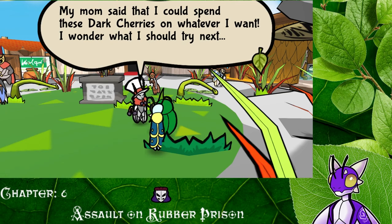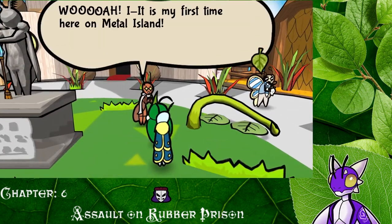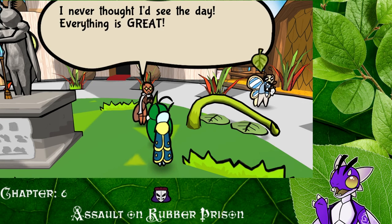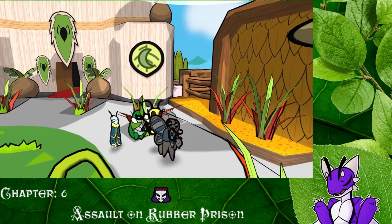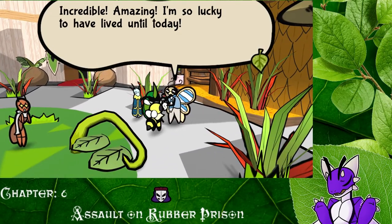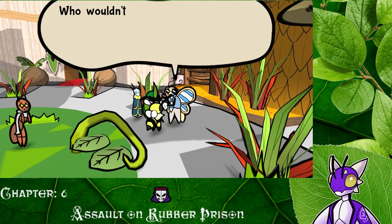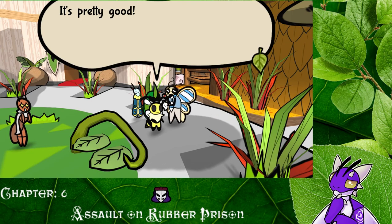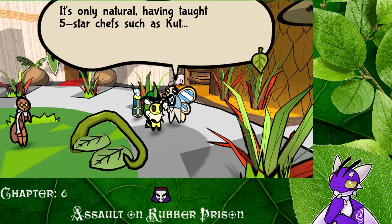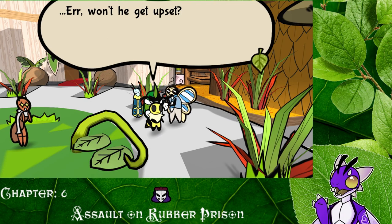'My mom said I could spend these dark cherries on whatever I want. I wonder what I should try next.' Dark cherries. What? 'Whoa, it's my first time here on Metal Island.' Ours too. 'Never thought I'd see the day. Everything is great.' Or is that just your rosy eyes thinking it's awesome? So far there hasn't been anything too crazy here other than expensive prices for things. 'Amazing. I'm so lucky to have lived until today.' Someone's happy. 'Who wouldn't after eating master slice's food?' Oh wait, is that another? 'It's only natural having thought five star chefs such as that. Now I can blog recipes for the common folk.'